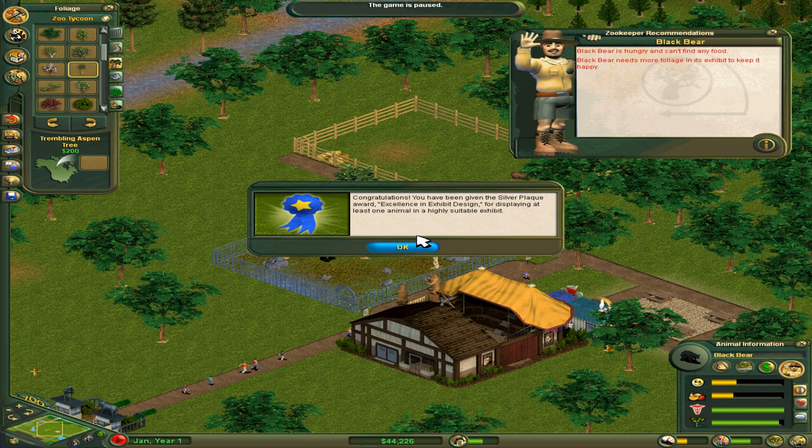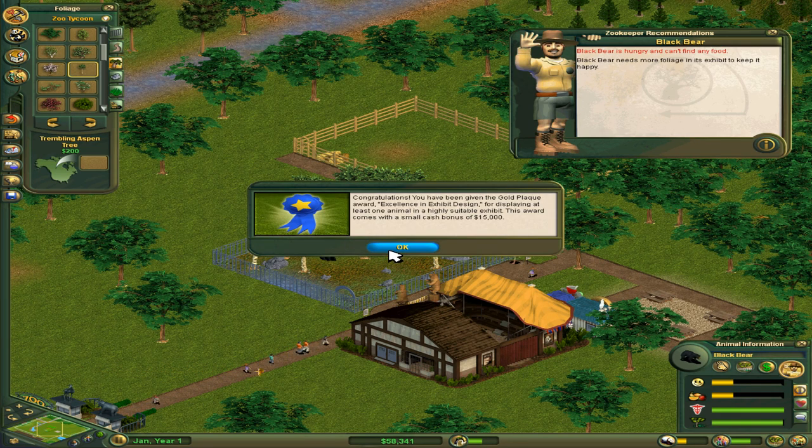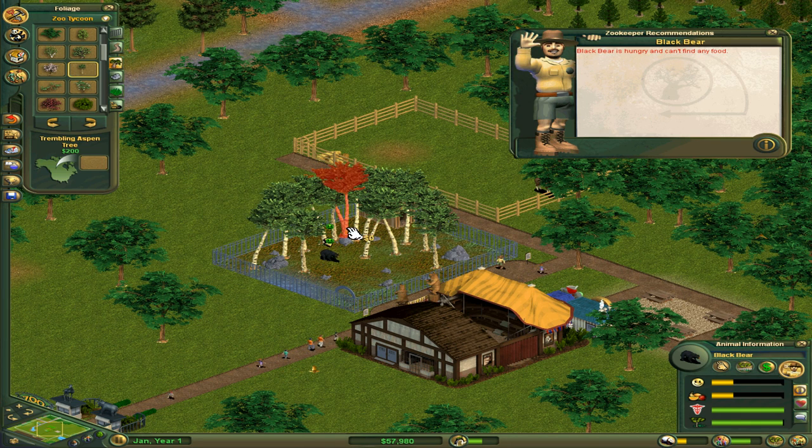We got an excellence in exhibit design for displaying at least one animal in a highly suitable exhibit. Awesome — I only fixed one, but apparently it was enough to get the attention of the board of directors. Another one — $15,000! That's the easiest money I've ever made. Let's do that again. Too many trees, I'm sorry. I lost my award. The bear is hungry and can't find any food. Well, Mr. Zookeeper, what am I paying you for? Face the bear and give him food. Before he kills you. Well done.